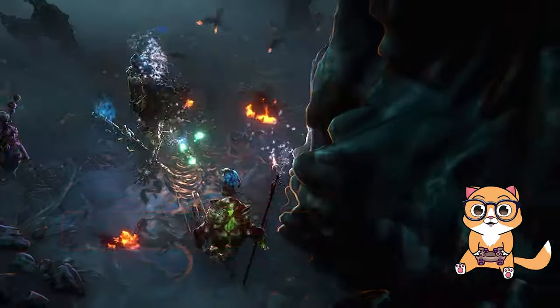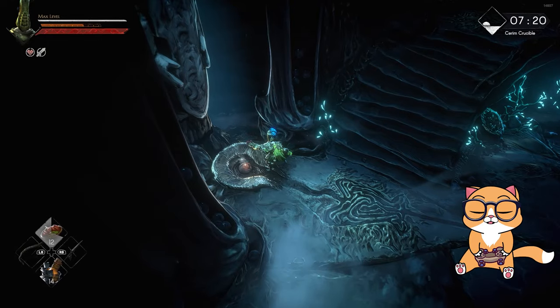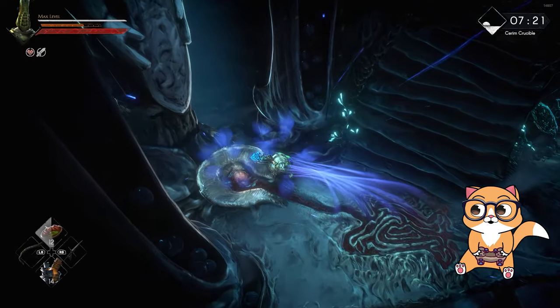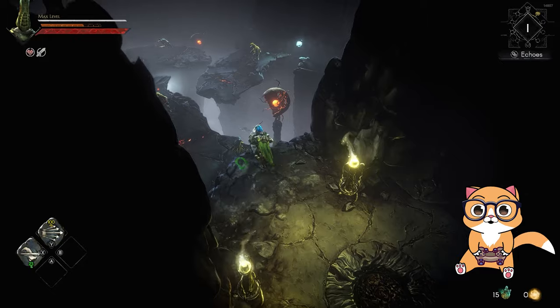On its own this build is the most versatile build there is, but to get to this insane damage you will still need to use echoes. I will show the entire run of the crucible to showcase the build and all the echoes I choose at the end after I beat the boss. I will talk about the key echoes that really made possible this insane damage. So let's get started.